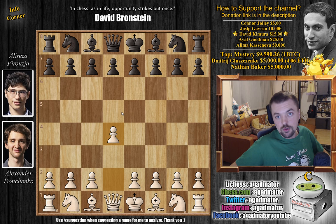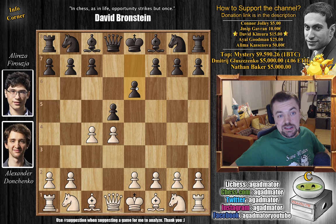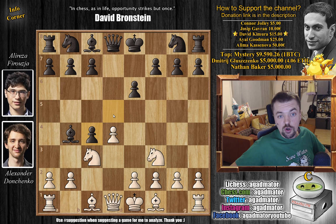Opens with d4, and we're not gonna dwell too long on the opening because it's a very well-known theoretical line. d5, c4, we have e6, and now knight to c3, we have bishop to b4 — so the Queen's Gambit Declined. We have knight to f3 and now black grabs the c4 pawn, so d captures on c4, and e3. Donchenko goes after the c4 pawn and Firuzja defends it.